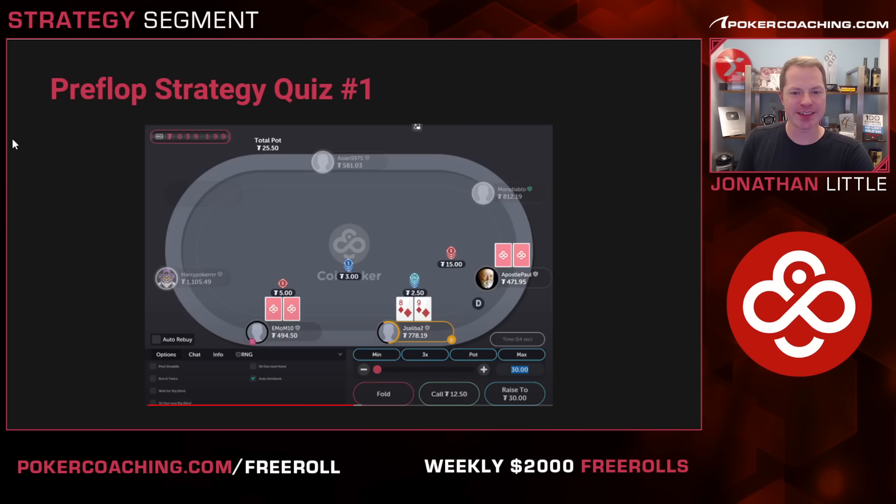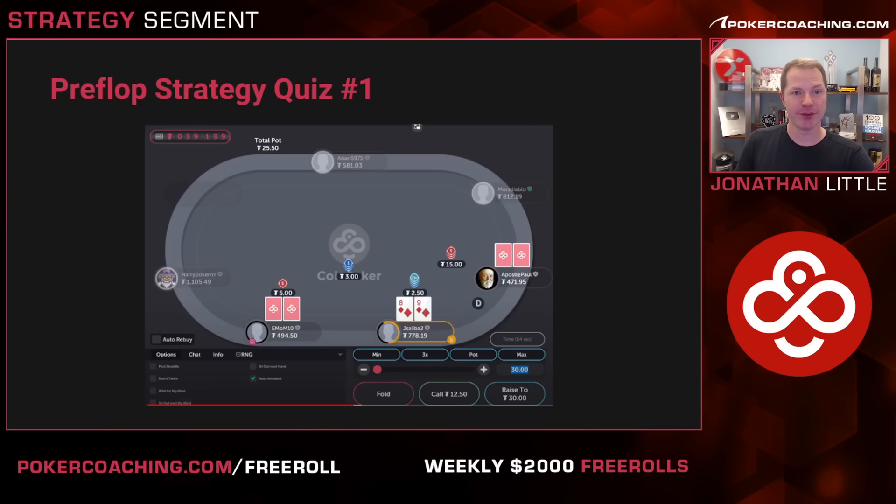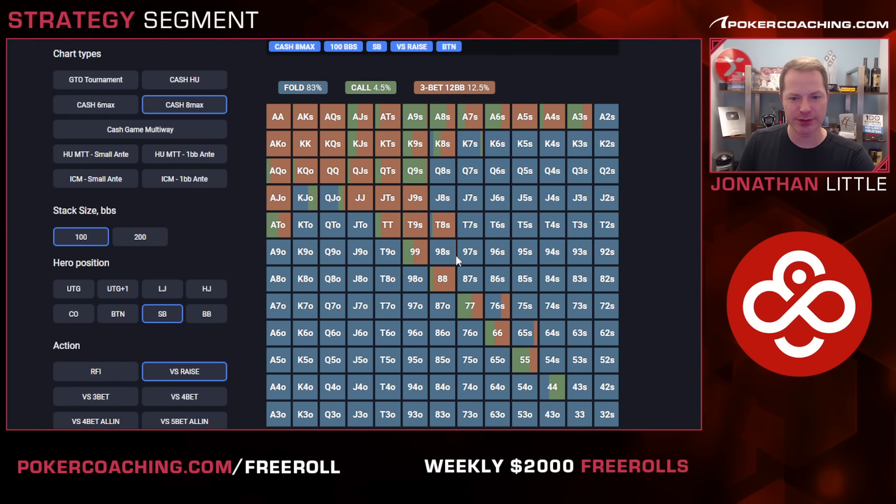Let's take a quiz. We're playing about 100 big blinds deep. Button raises to $15 — we're playing 2-5. We have 9-8 suited in the small blind. What would you do? Notice there is a bit of an ante in play. Let's take a look at the GTO preflop charts on PokerCoaching.com. Here we are — 100 big blinds deep in the small blind versus a raise from the button. Notice 9-8 suited just folds. This may come as a surprise, but it's just not quite good enough out of position. If you did want to play this hand, I would recommend 3-betting it. Notice 10-9 suited, 10-8 suited, 7-6 suited, 6-5 suited are 3-betting when you play them — if you wanted to play the 9-8 suited, you should probably 3-bet it too.